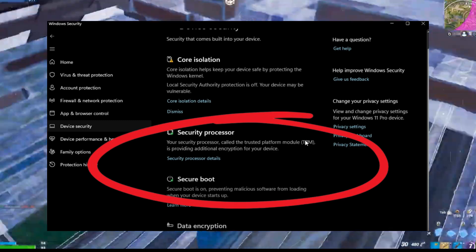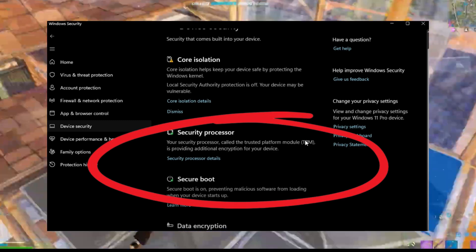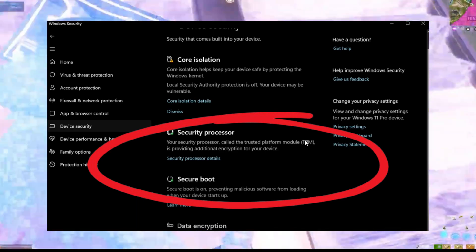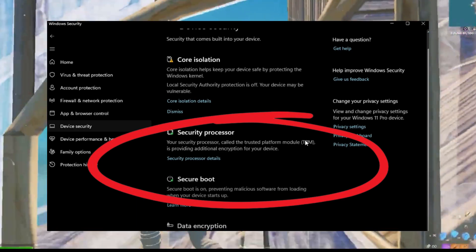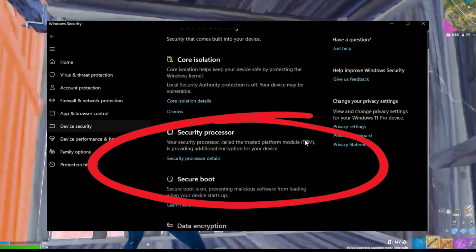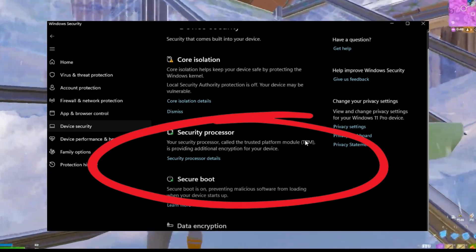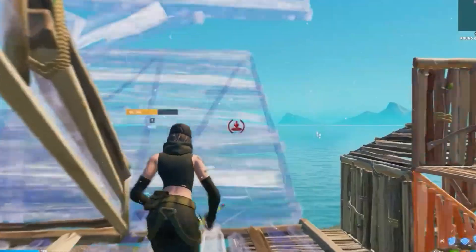To double-check that both Secure Boot and TPM are enabled, go to the Start menu, open Settings, and navigate to Privacy and Security. Go to Windows Security, and under Device Security you should see two green checkmarks — one for Security Processor and another for Secure Boot. If both are showing, you're all set.